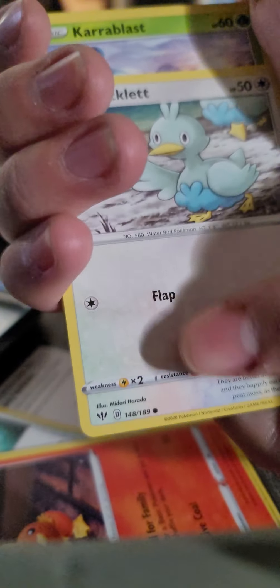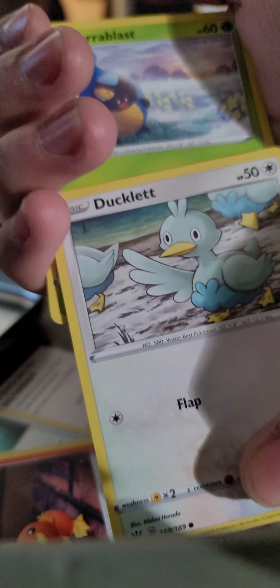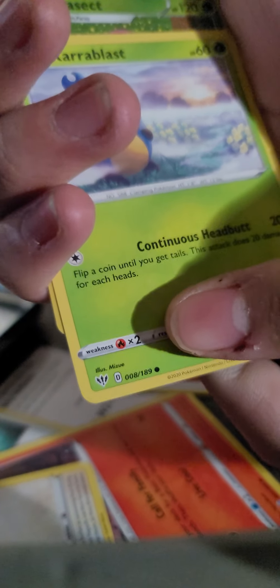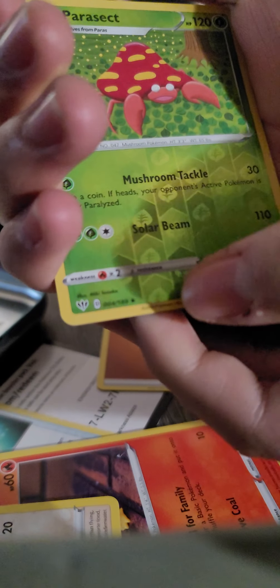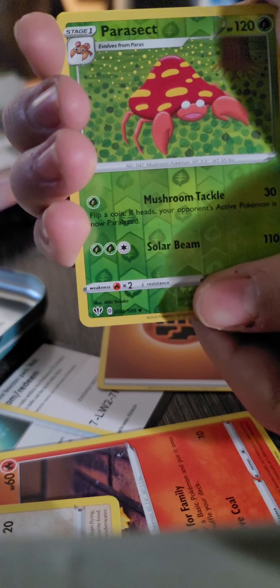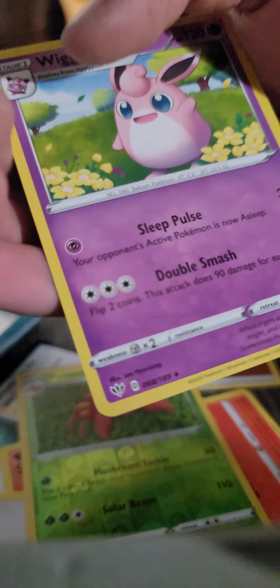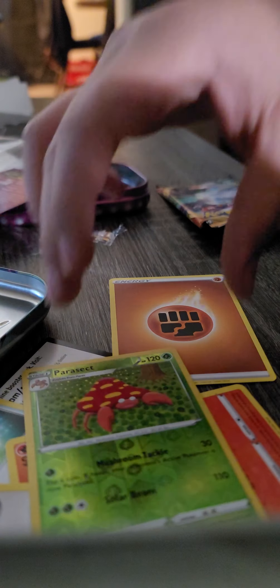We got Ducklett. We got Charmablast. And then we got a Parasect for the reverse holo — that's freaking dope. Yeah, it's dope. I like that Parasect. And then we got Wigglytuff — non-holo Wigglytuff for the rare.